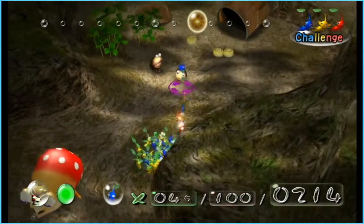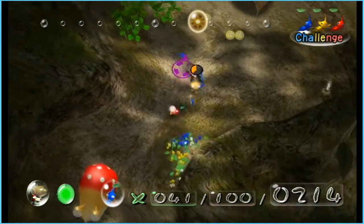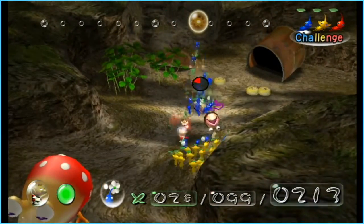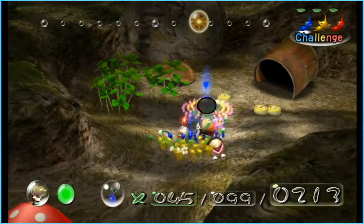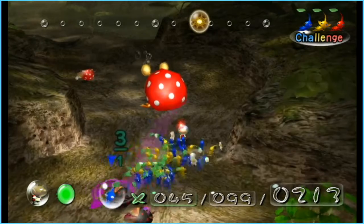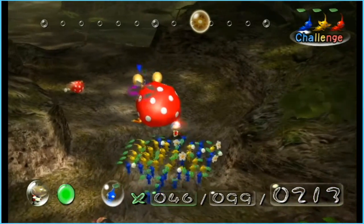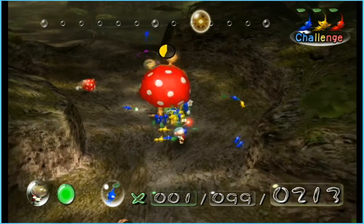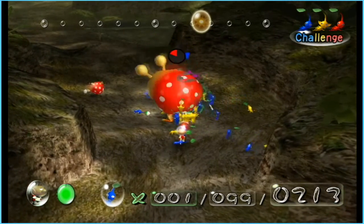I thought we were going to hit him for a second. Whenever a Pikmin touches a Bulborb, they actually awaken him. So I was really scared of hitting him because I thought we were going to wake him, and that means this tactic won't work anymore. But because we didn't awaken him, it does work, and we're hopefully going to kill him really quick.